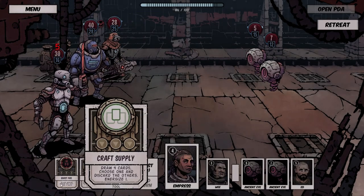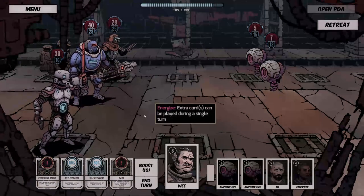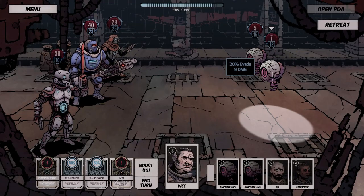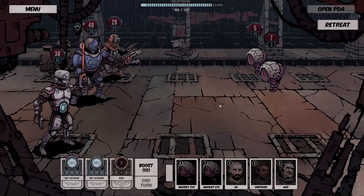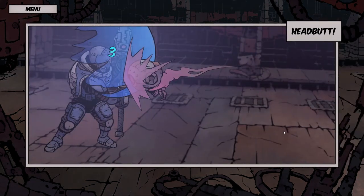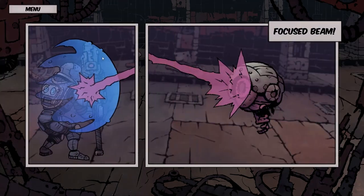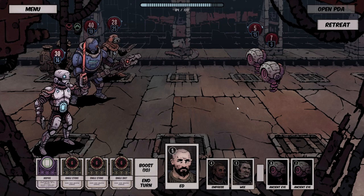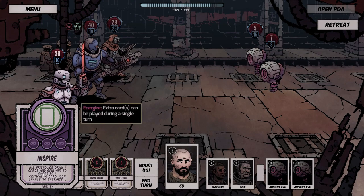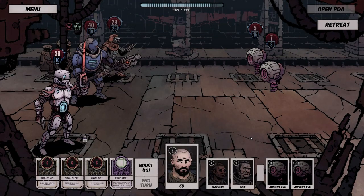We're going to do Provoking Strike, which will hopefully taunt them all to We. Headbutt — so now some of his abilities won't be available; he's confused. There are a lot of different effects you can apply. We're going to Inspire to give all our friends a chance to draw an extra card and potentially an extra action.